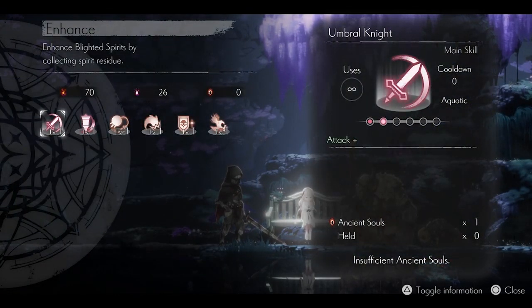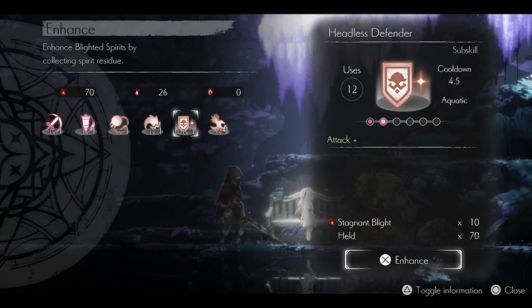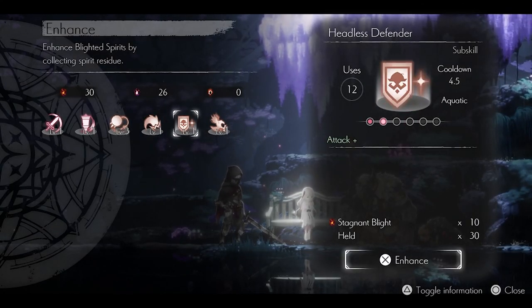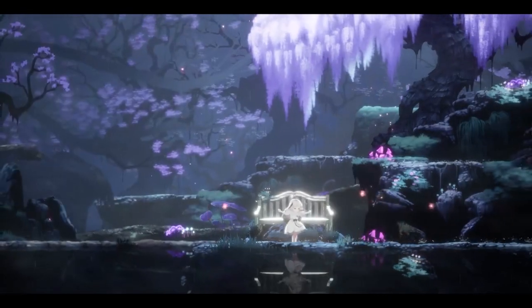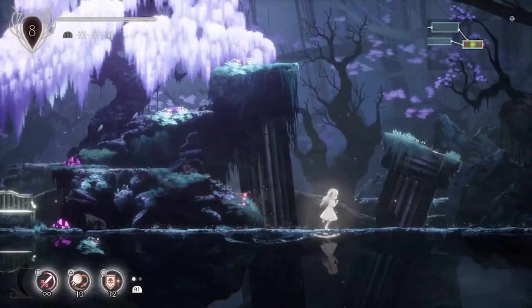I'll actually take a moment to explain all those blights we've been picking up. There are different things we can collect that allow us to enhance some of our spirits — this is genuinely really good because it makes some of our spirits very powerful. I'm going to enhance Sigrid twice and also enhance Headless Defender once. I do like to use those, so I want to make sure they are nice and strong.